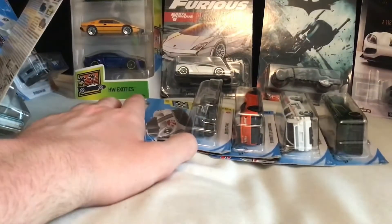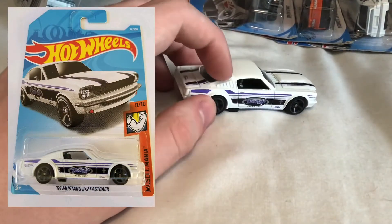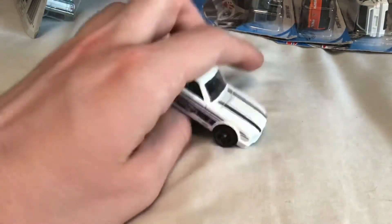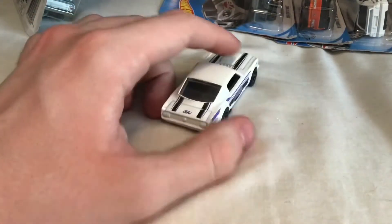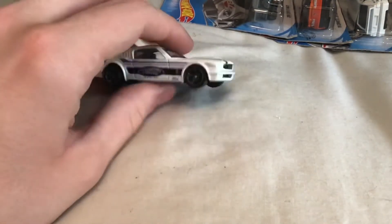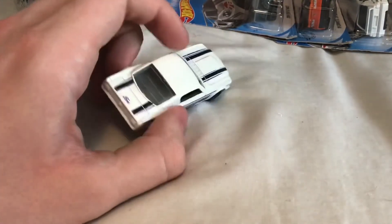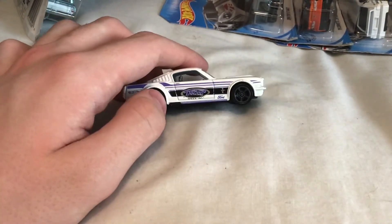We'll start with the unsealed loose cars. First of all, we've got this 1965 Ford Mustang Fastback — apologies for the dust on a few of these, they've been on a shelf. It's got a nice white body with black and blue detailing. I don't really remember where I got this car, but I'll put some details on screen so you can see more in depth than what I'll remember off the top of my head.